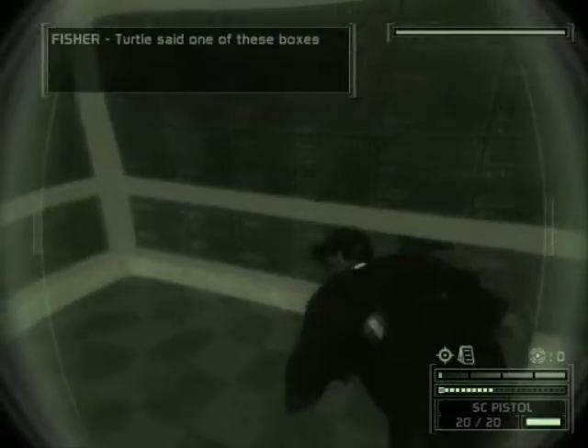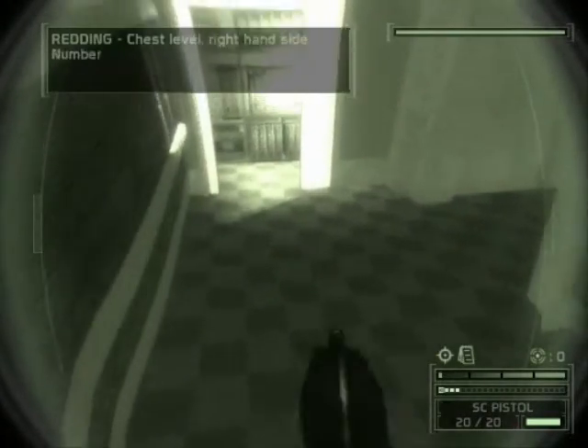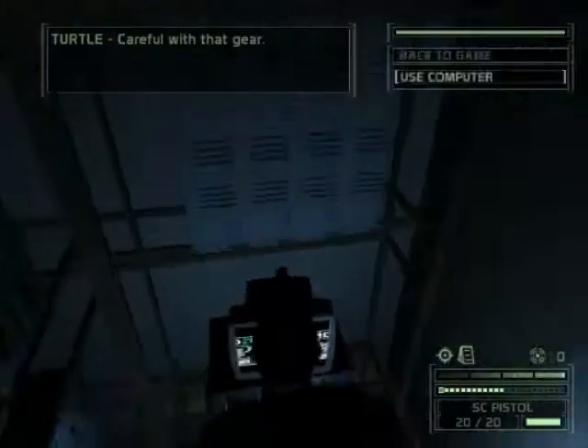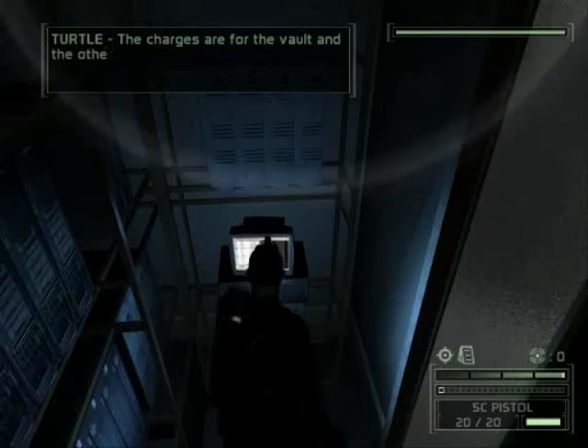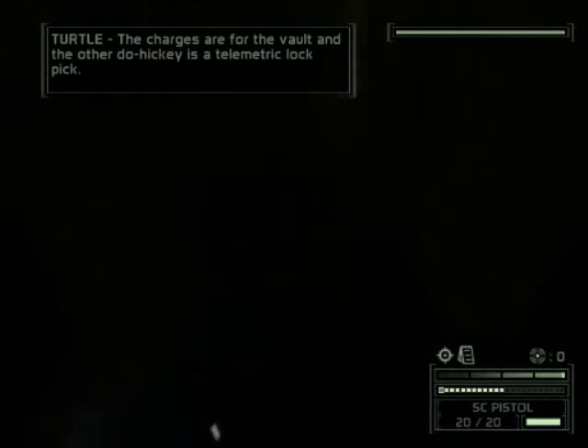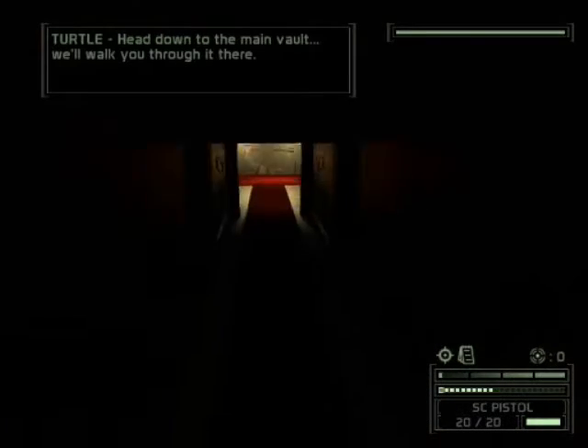Sam, it's Will. Turtle said one of these boxes had some equipment in it. Chest level, right hand side, number 1024. Careful with that gear. What is all this stuff? It charges the vault — and the other thing is a telemetric lockpick. A telemetric lockpick? Head down to the main vault, we'll walk you through it there.